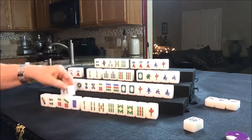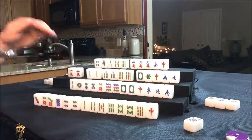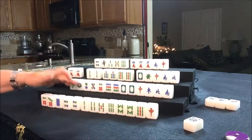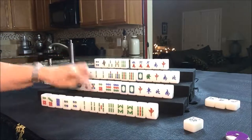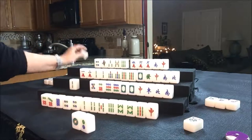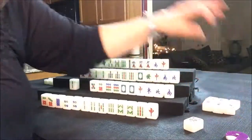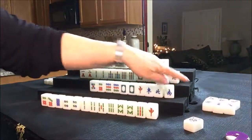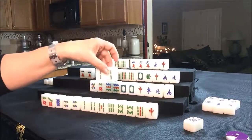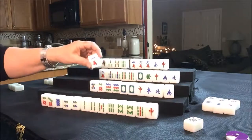We draw — four dot. That's not helpful, although it is a pair. If they get more pairs they could maybe play all pong. Let's get rid of the three dot. It's now South's turn — they have a one, two. South chows the three dot: one, two, three. Let's expose that and throw the two Bam. Now it is West's turn — we're going to pong the two Bam. We'll put this in the lower left and discard the one crack.